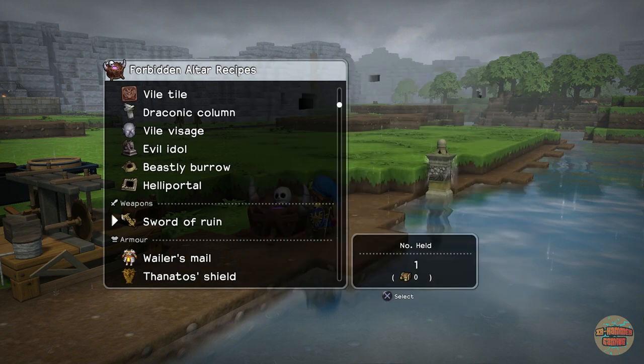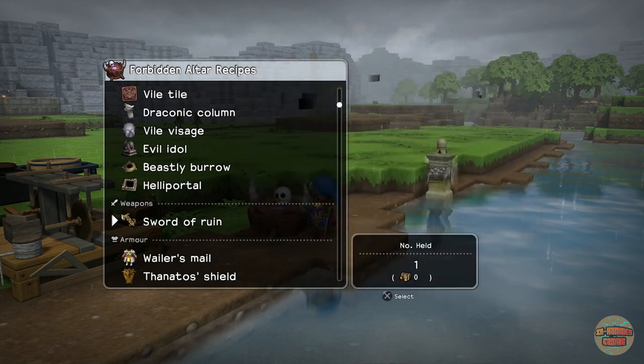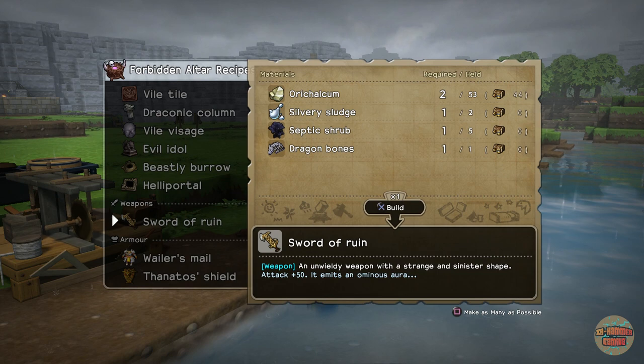I will show you how to get rid of them. Primarily you need orichalcum and silvery sludge — that's for all three of them. Orichalcum is very easy to get; silvery sludge not so much, because it only drops from metal slimes, and they're a bit of a pain. They're a real pain to kill because they hit you, run away, and try to despawn.